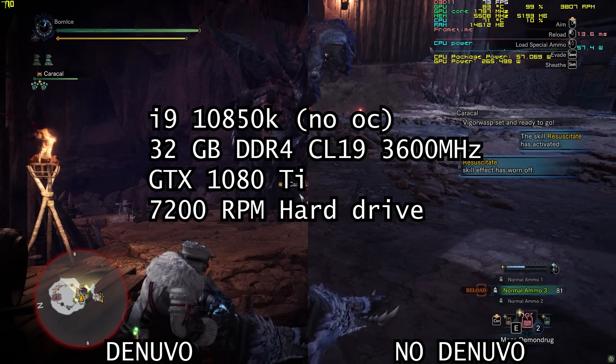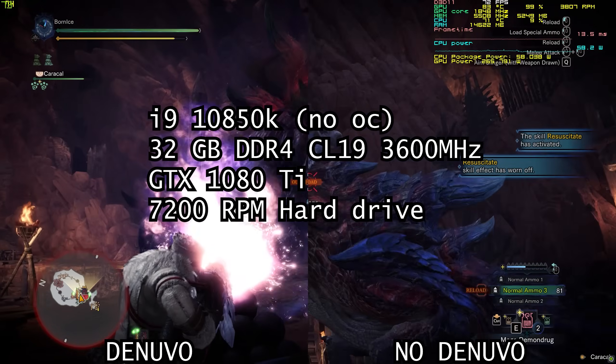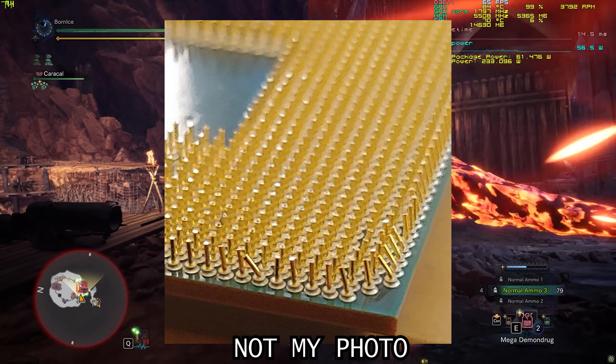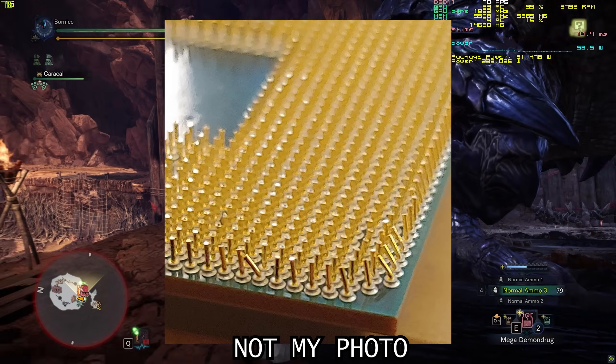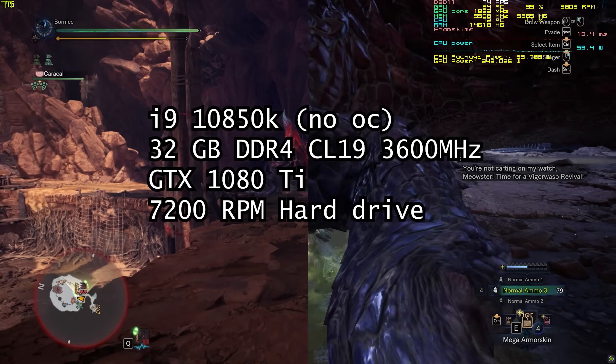This is the hardware used in these tests. This might not seem like an ideal setup to benchmark a DRM's impact, but regrettably there was nothing else — the Ryzen's pins broke when its Wraith Prism cooler was detached, leaving it dead beyond repair. This was the only available replacement at the time.